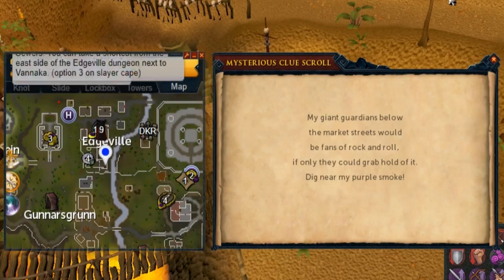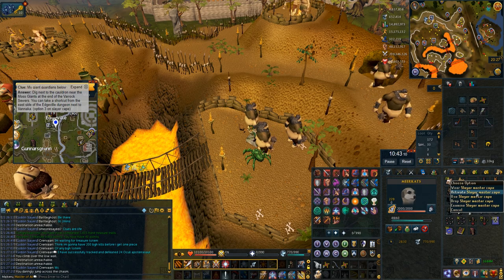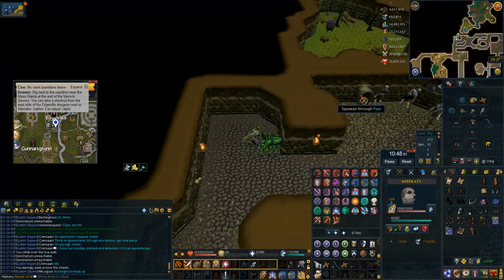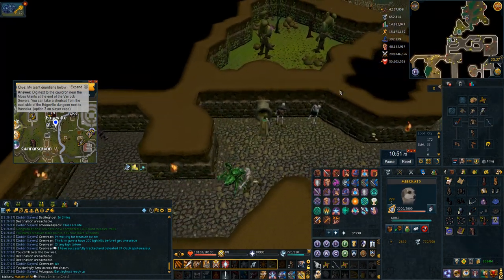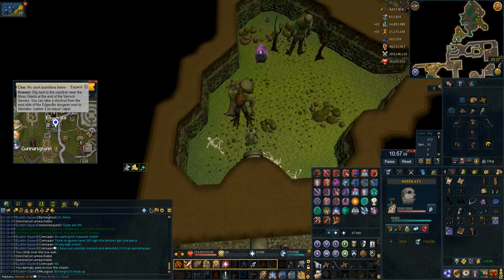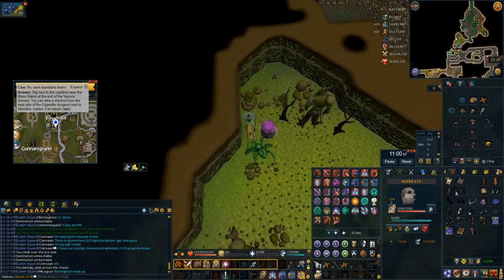Next up is digging by the purple smoke where the moss giants are in Varrock sewers. The way I get here is I use my slayer cape and do option three. That'll take me to Vannaka who's right next to the agility pipe into the Varrock sewers. Then I go through that pipe, go where the cauldron is, dig behind that cauldron and the clue is done.